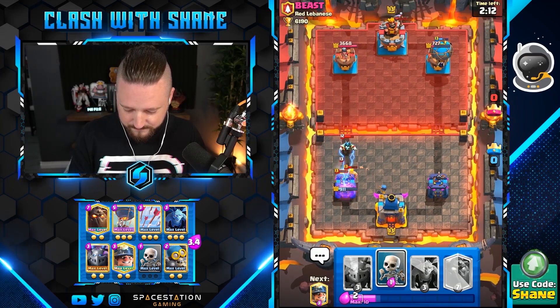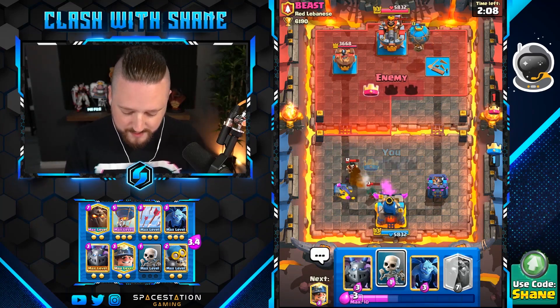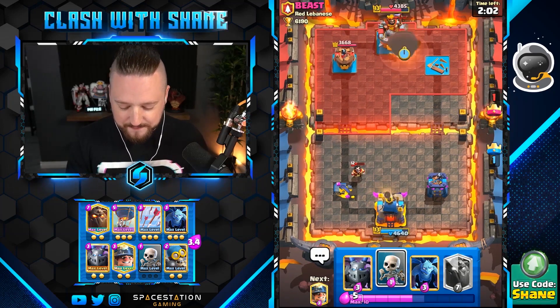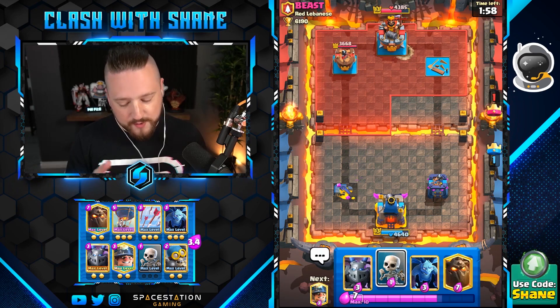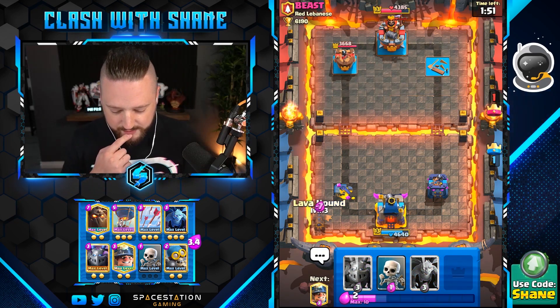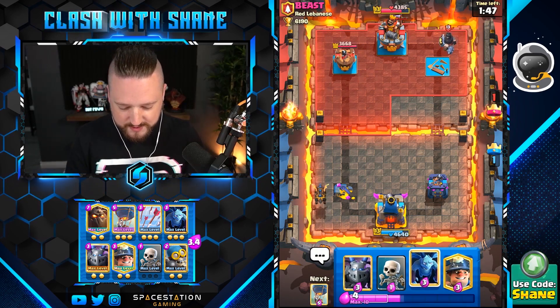Yeah, this bandit coming down here. It's kind of what I was not really hoping for but kind of knew would happen, just because we don't have enough ground cards in this deck to stuff all the spam. Battle ram, e-wizard, bandit — we don't have enough immediate responses. But we do have enough stuff, so we'll go lava hound here. He's also a little bit low in air defense, so we can kind of use that to our advantage.